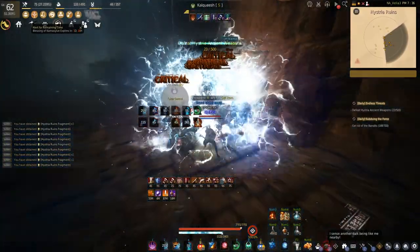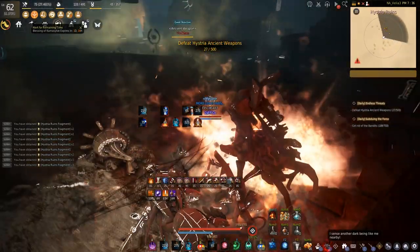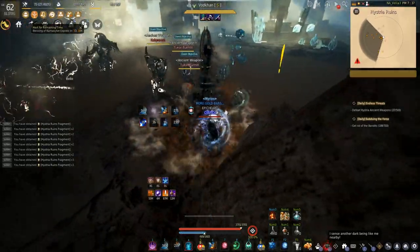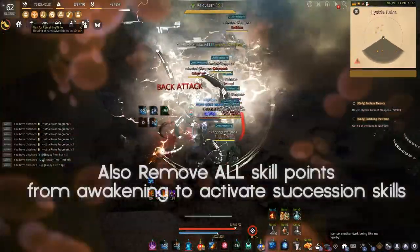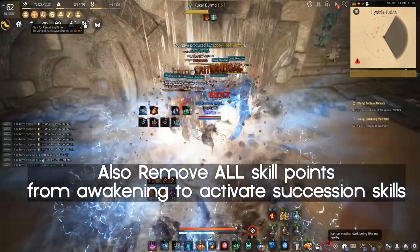Let's get started. The first thing we're going to talk about is how you acquire Succession. Remember there is a quest you need to do — make sure you go talk to the Black Spirit, there will be a Succession quest, follow the quest line, finish it up. It's really easy and then you'll be allowed to move into Succession.